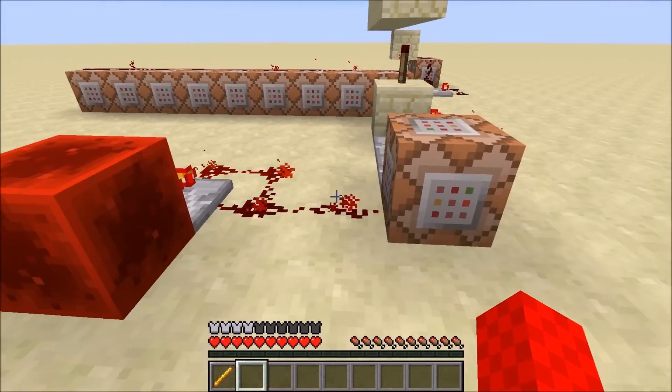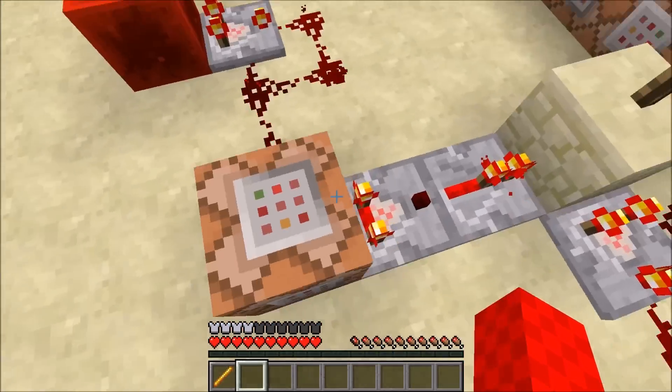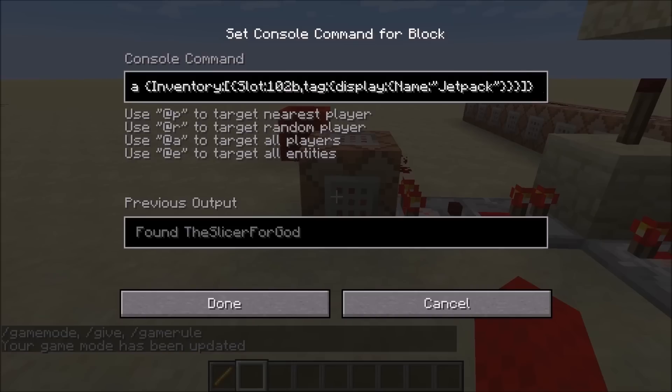Here's what you're going to want to do. This is a clock that is constantly going into this command block right here. This command block tests for any player with inventory slot 102B, which is your chest slot, with a tag display name of 'jetpack' — meaning you have something named 'jetpack' in your chest slot.